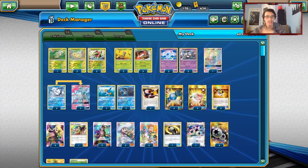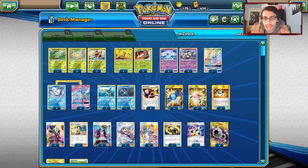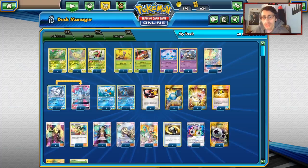If you guys still need to get any more Team Up codes, any Lost Thunder codes, any Jolteon GX codes, definitely head over to Cardcavern TCG, buy them there, and use code LDF for a discount on your purchase.